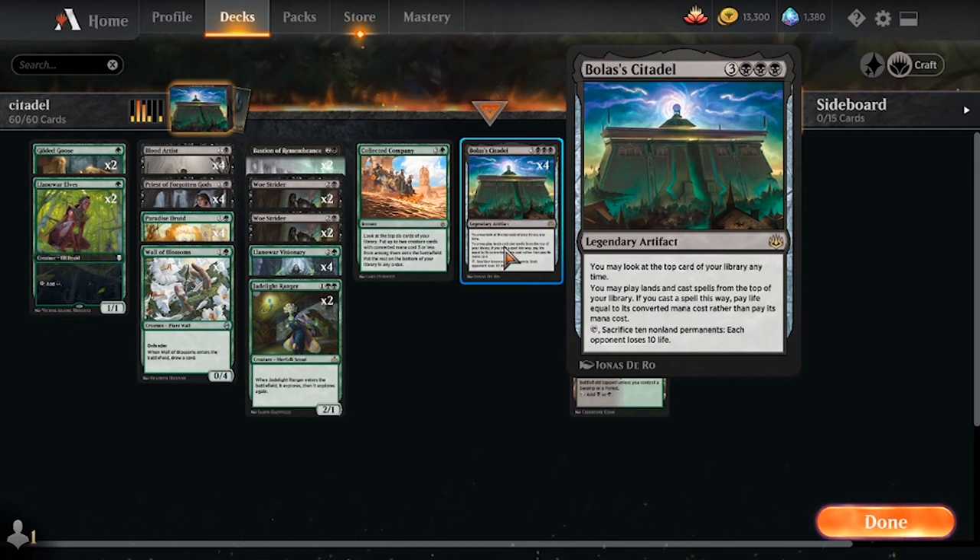The only thing stopping this card from being an absolute powerhouse and breaking everything in half in Historic is the fact that we don't really have an amazing shell for it yet — though this deck is very good and is a very good shell for it. Whenever you draw Citadel, you'll see exactly how powerful this card is. But without something like a Storm payoff, it's kind of held in check because we don't have the normal things you'd see in older formats that would completely break this effect.